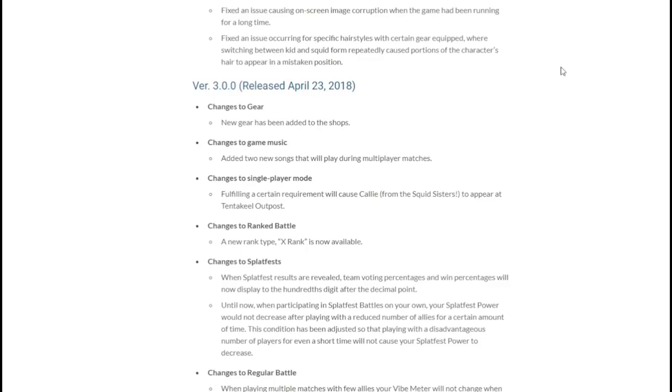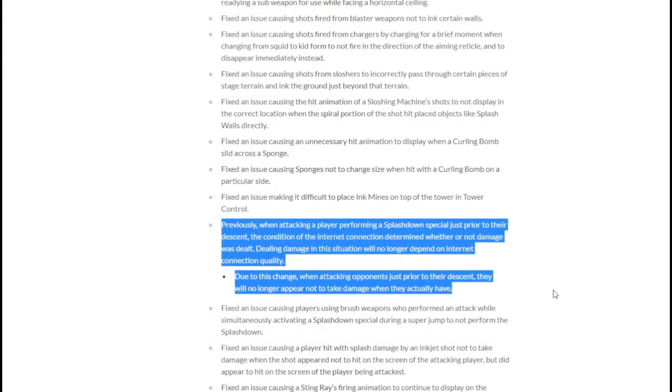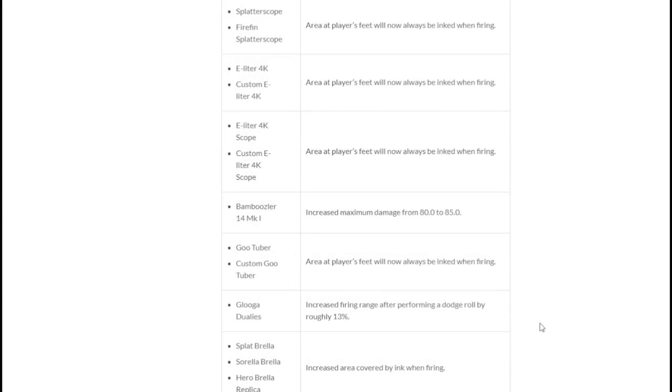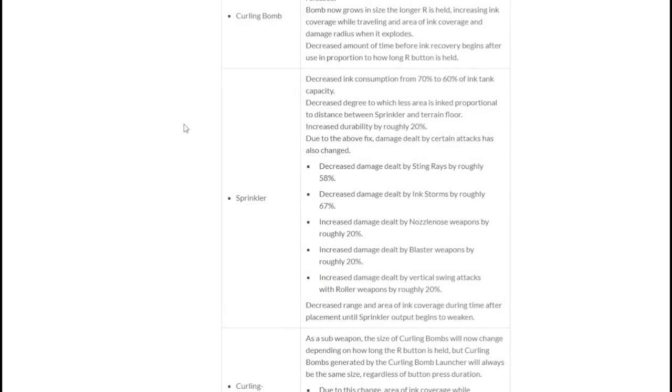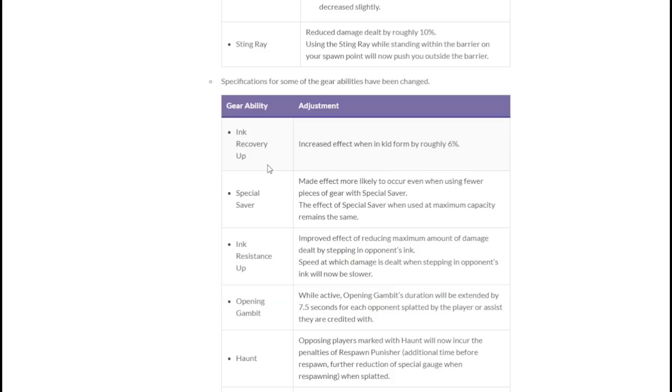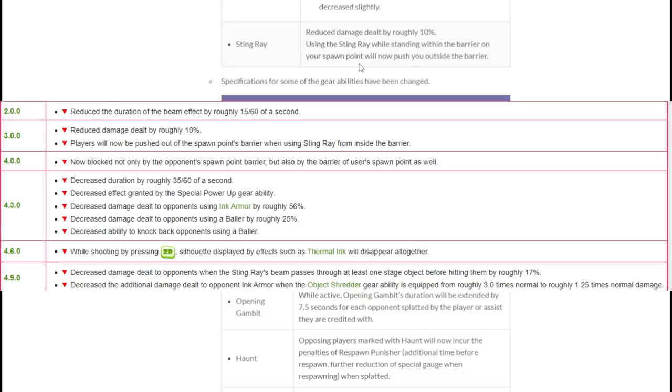Patch 3.0 would fix quite a lot of things, starting with a huge change hidden in the bug fixes: making it so Splashdown wasn't dependent on internet connection to take damage. This basically meant from this point forward Splashdown would get shot out of the sky — so goodbye Splashdown. This is also another patch with a great deal of buffs spread across main weapons, something the game absolutely needed at the time. Sprinkler started to get its rework, becoming unable to paint but a bit more durable — though this didn't really work out in the long run. Stingray finally got its first major nerf, reducing the damage per frame from 2.0 to 1.8 and making it so you can't use it inside your spawn barrier.